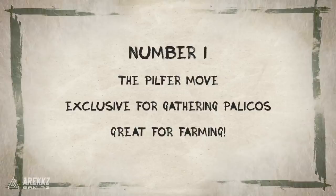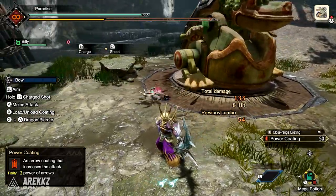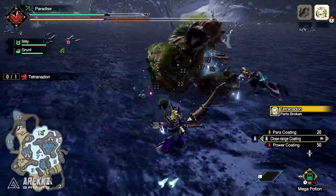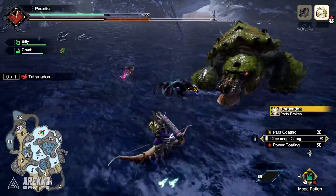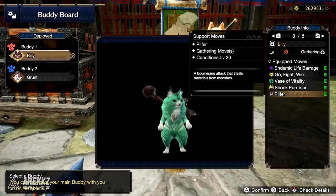The Pilfer move is an exclusive move to the Gathering class of Palicos and it actually unlocks for them at level 20. It uses a boomerang attack that steals materials from the monster that it hits and this is an absolutely great skill for speeding up farming. We highly recommend using it during your playthrough or for your farming runs when you're trying to craft those different weapons and armor sets. It literally gives you extra materials at the end of the quest, so 100% look out for this skill by picking a Gathering Palico.